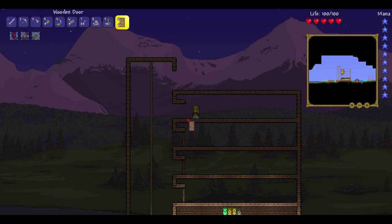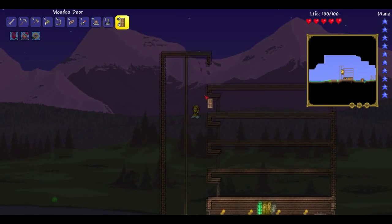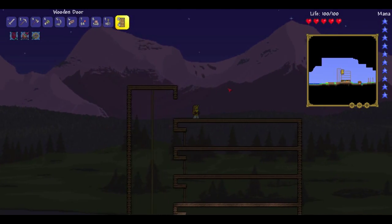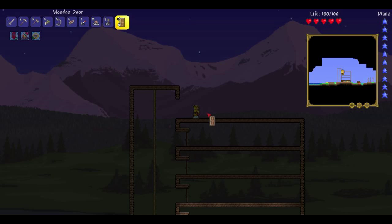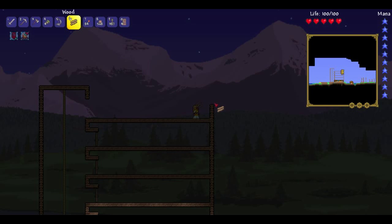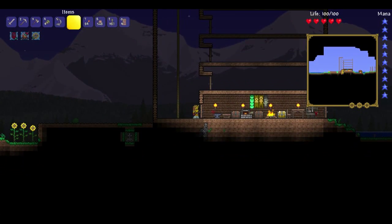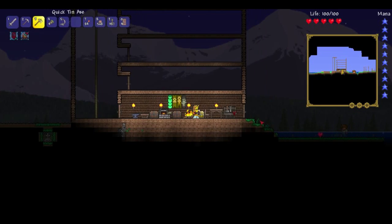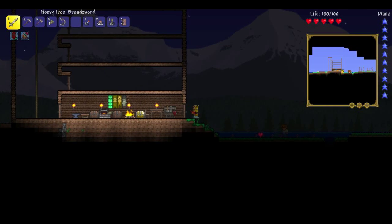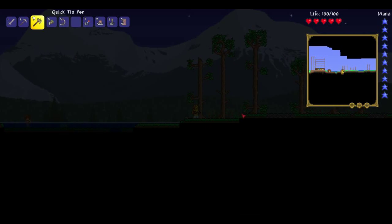Okay, so here I have the tower fixed and I have all of the rooms finished. They look fairly nice — I might do some edits later to make it easier to get in and out. You can jump across into each room from the rope, which isn't the most convenient but it's fairly fun — a little bit of a challenge. We're out of wood so we're going outside to get some, using my Hermes Boots to run along.